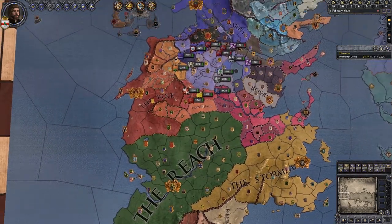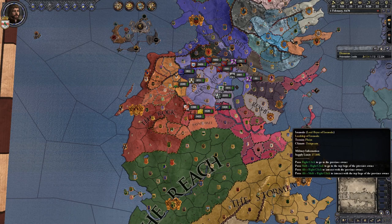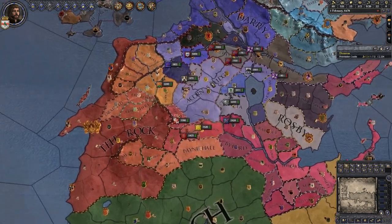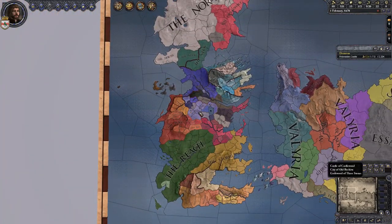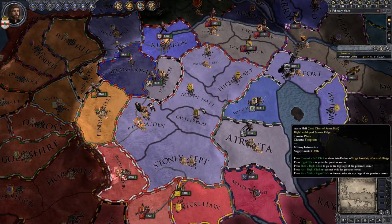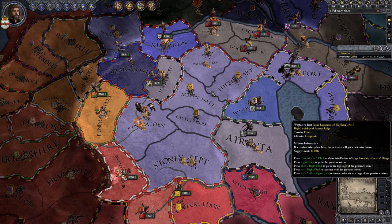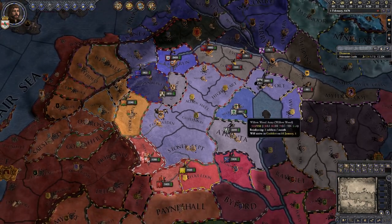We're going to deal with Andal invasions throughout the entire playthrough, I anticipate, at least until those kind of calm down. Being a custom house seated right in the middle of Westeros — literally right in the heart of Westeros — hopefully we're able to expand our territory. We've done a good job so far, and we're going to keep working on that front.